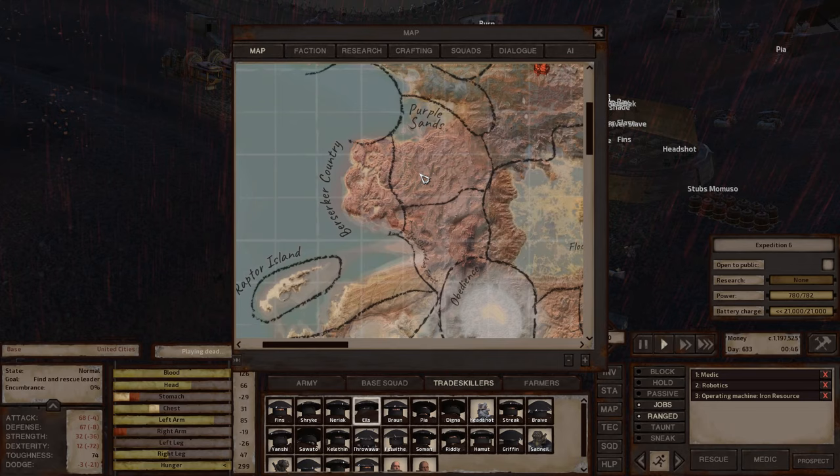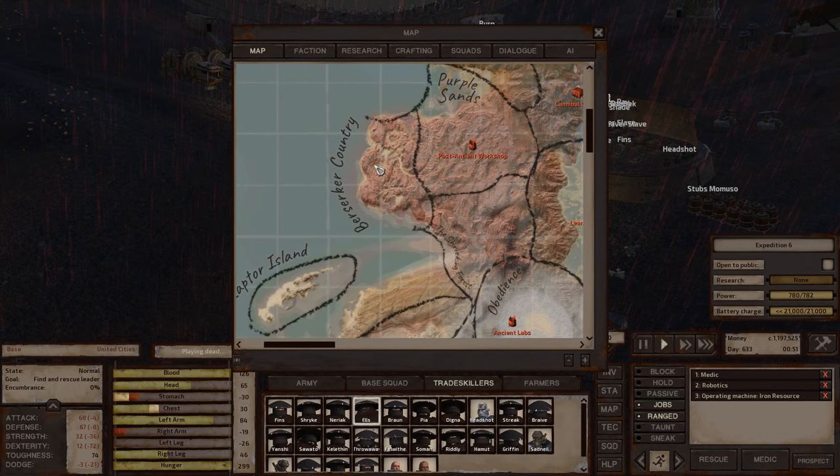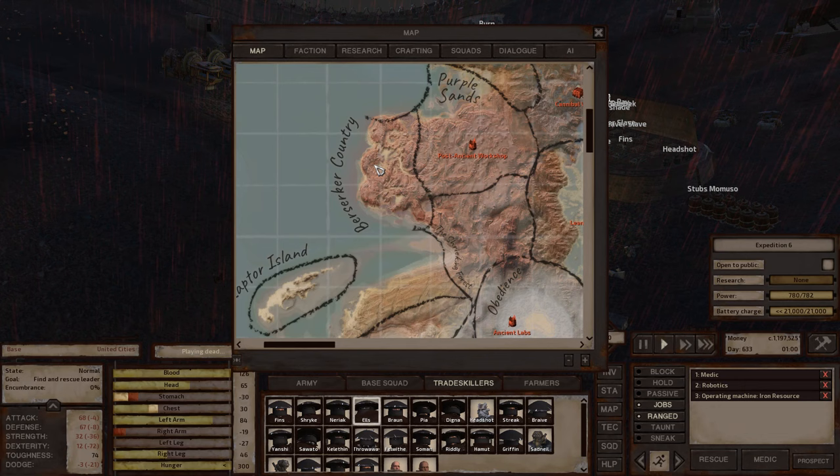Purple Sands is almost all arid — I wouldn't really recommend building a base there, and the environment is essentially dead. Berserker Country is the same — dead environment, very little iron and copper. I would definitely not recommend making a base in either of those zones.